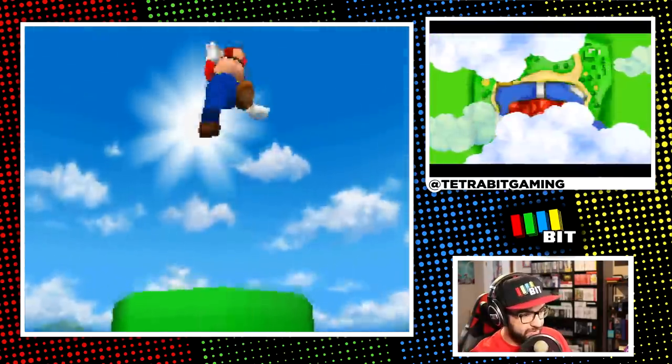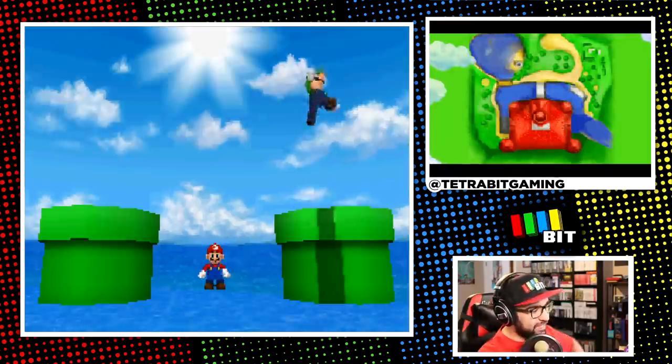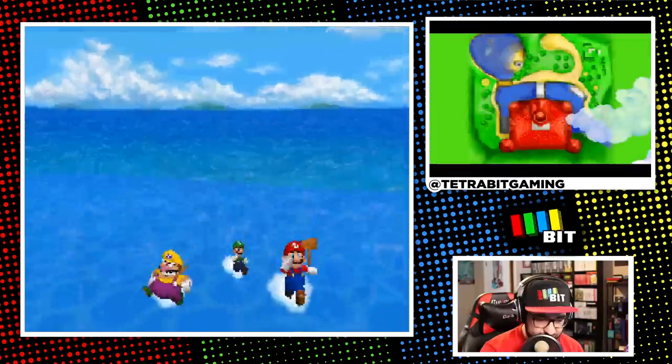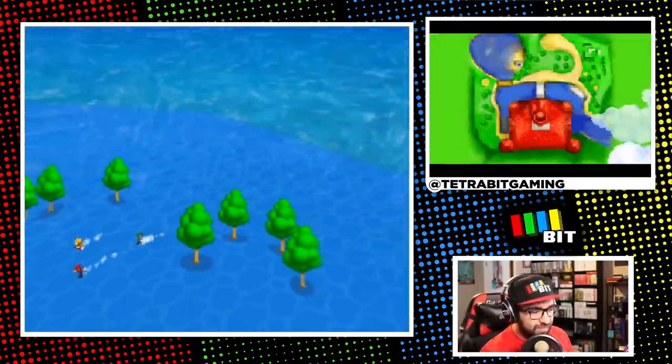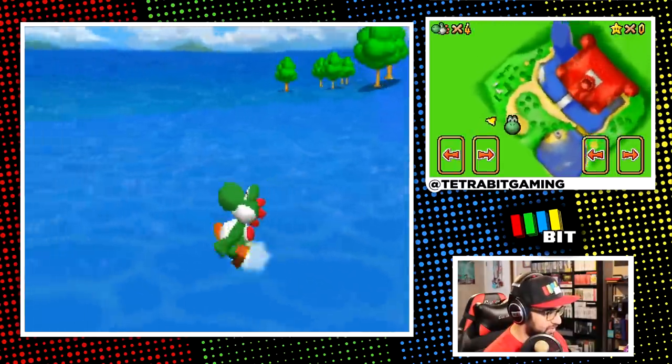The intro cutscene begins — Mario jumps out, and then something we're not used to seeing in my Mario 64 challenges: Luigi and Wario jump out right after. They fight about who would look the weirdest without a mustache before they dash off to Peach's castle. Then, after getting awakened by Lakitu, we take control of Yoshi and our invisible adventure begins.